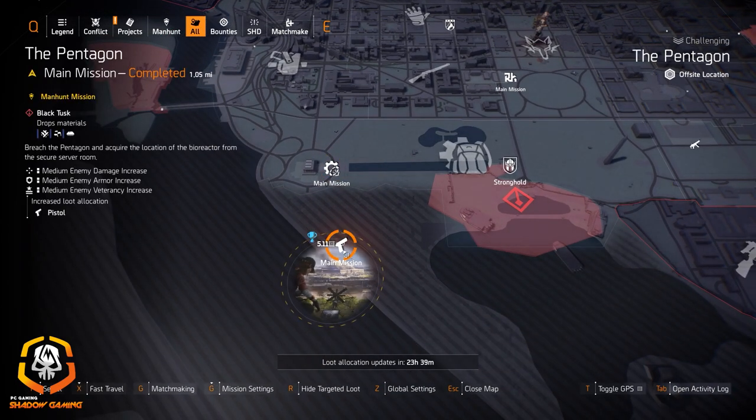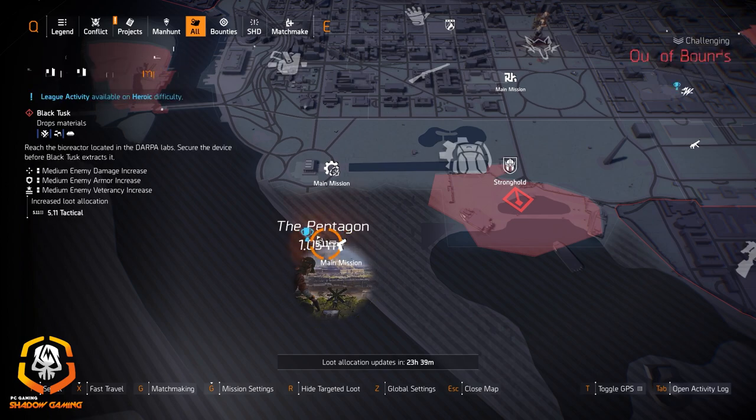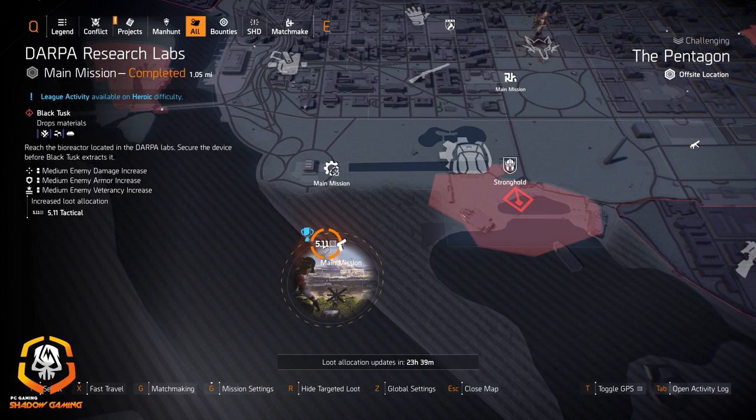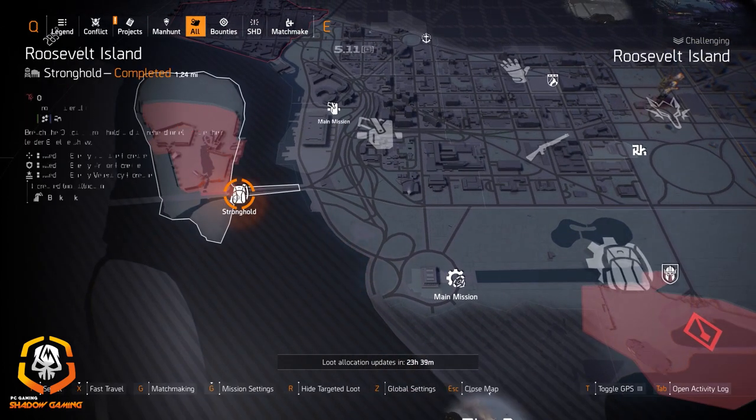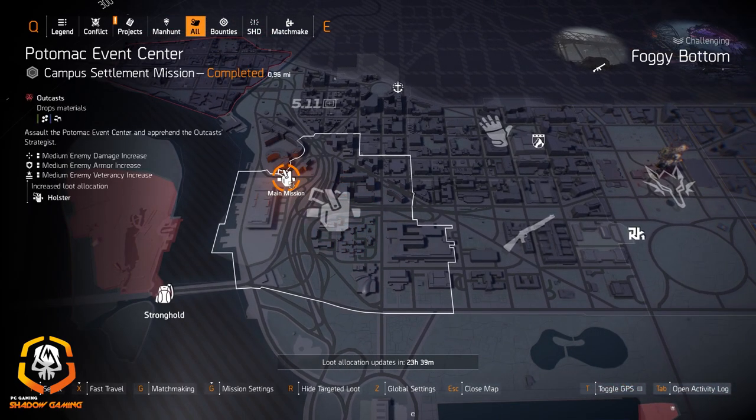Pistols at the Pentagon and 511 Tactical at DARPA Research Labs. For anyone looking to speed run this, I'm going to make a tips and tricks video along with my 18-minute speed run, so look out for that in probably a few days. Backpacks at Roosevelt Island and holsters at Foggy Bottom.